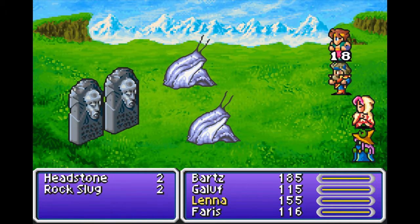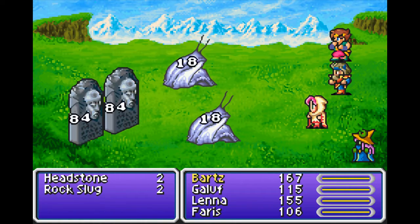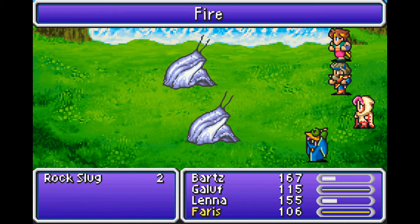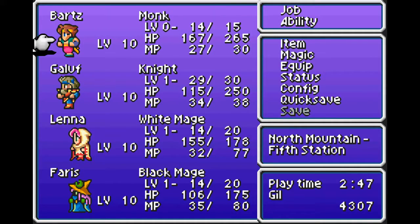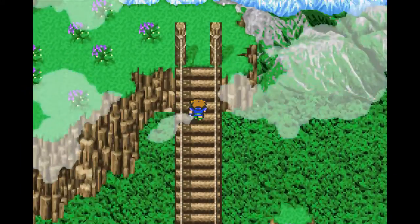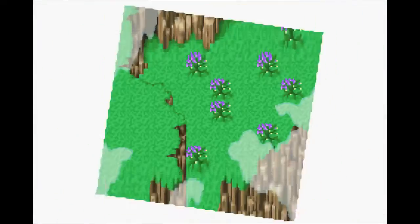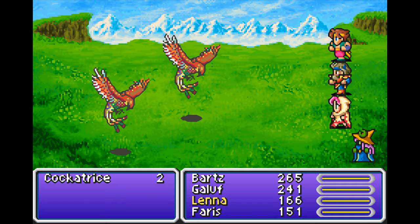We'll try a thunder and fire combo, see if it works. I probably don't even need to use the fire, but it's okay. Let's do a little bit of healing here quick. We've got lots of mana to burn, so be careful — there are clouds and there are poison flowers, try to avoid them. Oh, these guys are new — Cockatrice. Probably can turn you to stone. That sounds like fun.